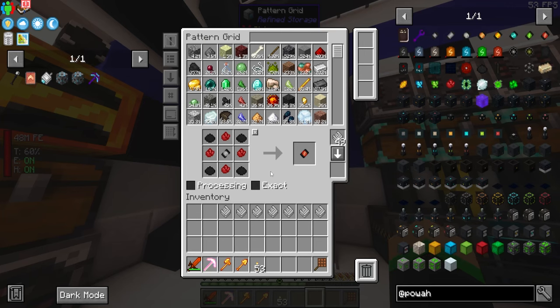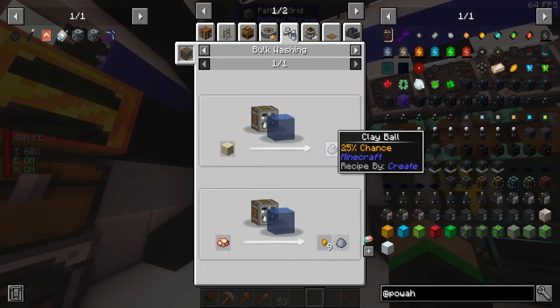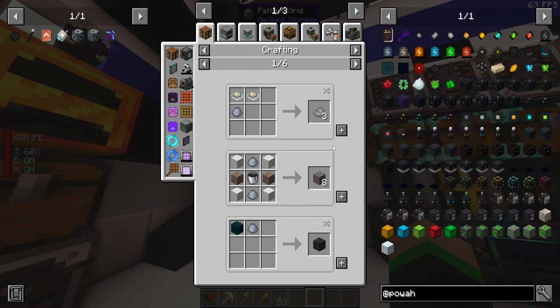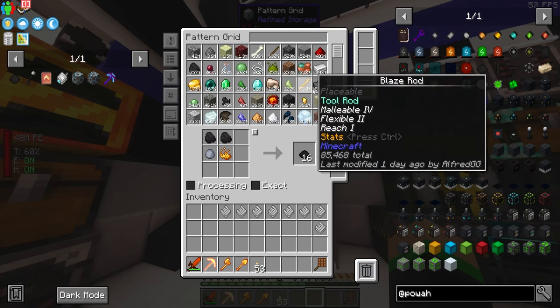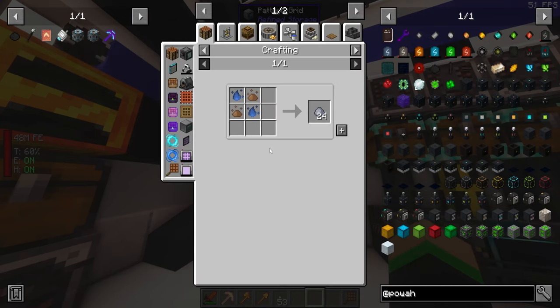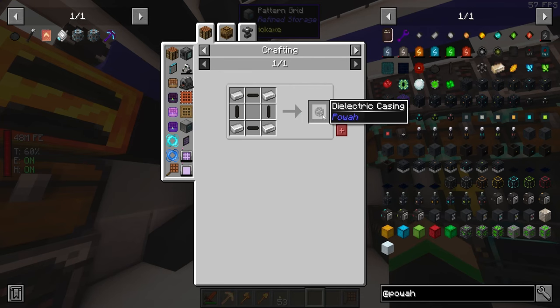If you were making these recipes you'll notice something called dielectric paste — it's basically the core crafting material throughout Powah. It's made with blaze powder, clay balls, and coal. Clay is about the only thing we don't have a ton of and it doesn't drop from a mob, so we'll have to go dig for it. Eventually we'll get dirt essence and start Mystical Agriculture a bit later.